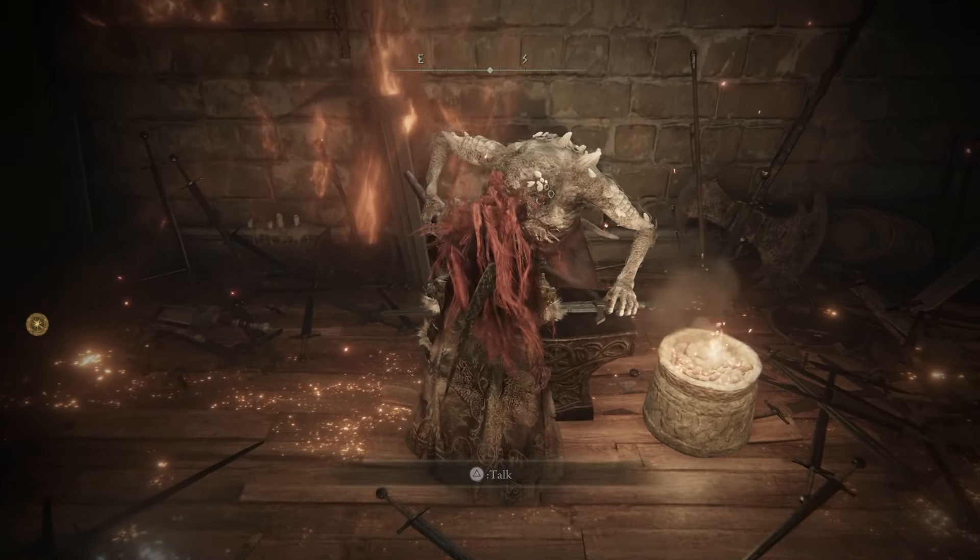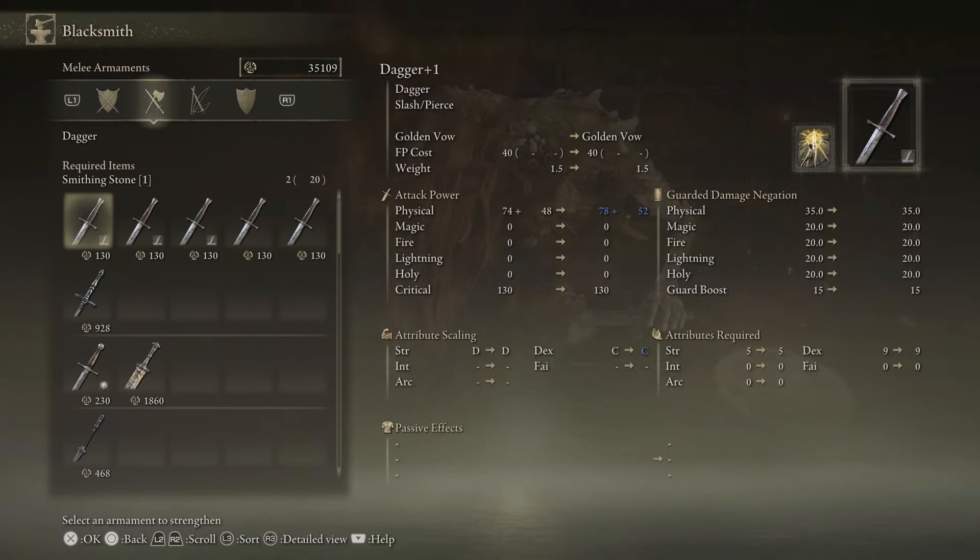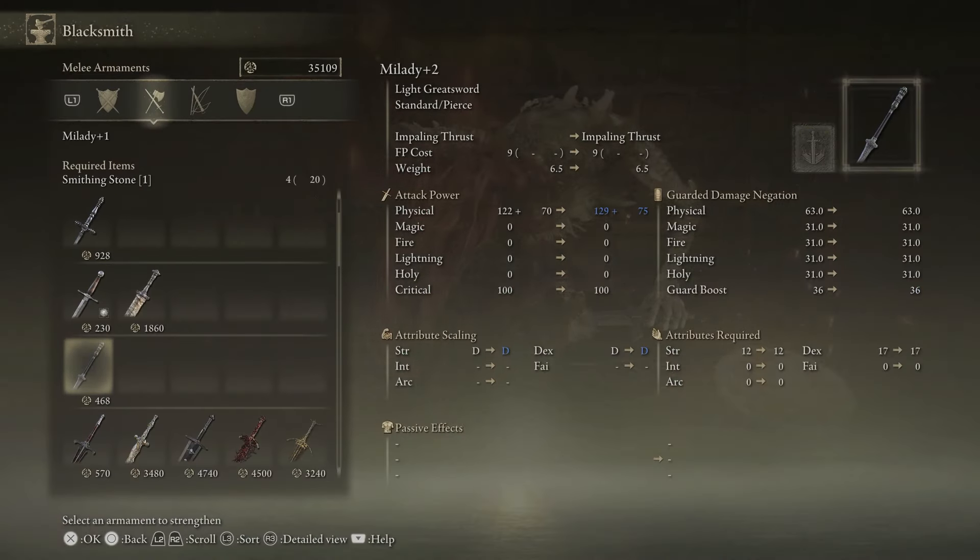We'll go over to Hugh here. In order to understand the difference between regular smithing stones and somber smithing stones: there are ten somber smithing stone levels, and you just need one stone for each level. But for the regular smithing stone upgrades, they start off at two, four, and then six — so you get three levels — and you'll need twelve of each level of smithing stone to fully upgrade it.